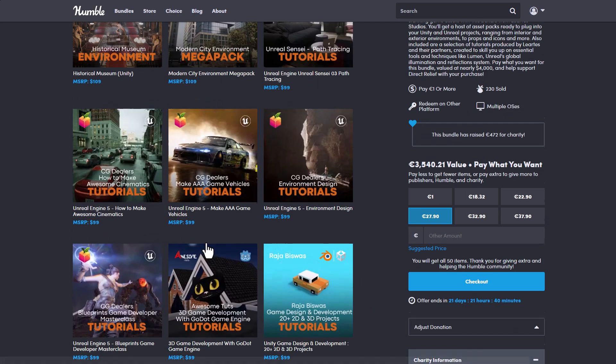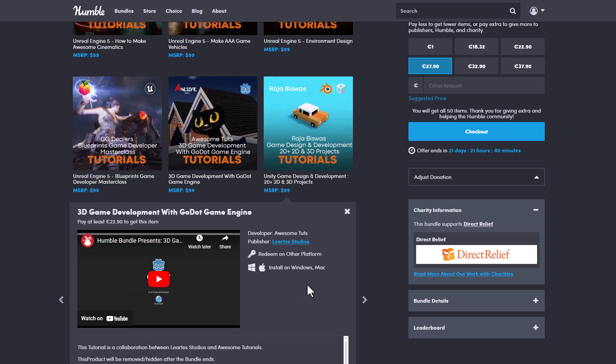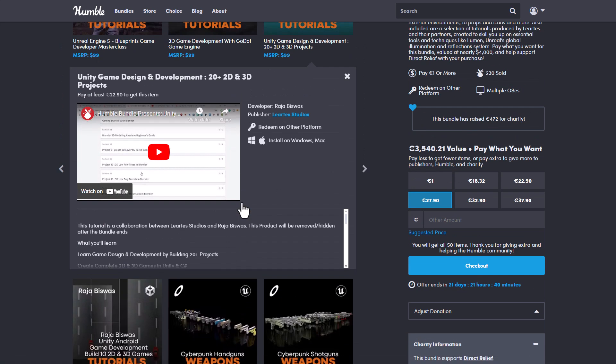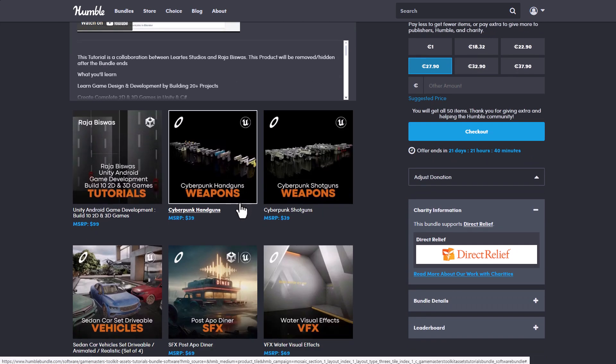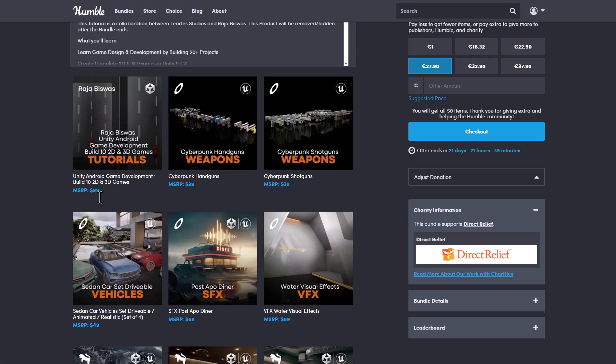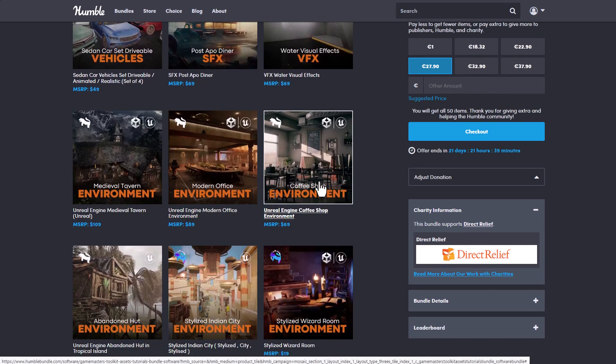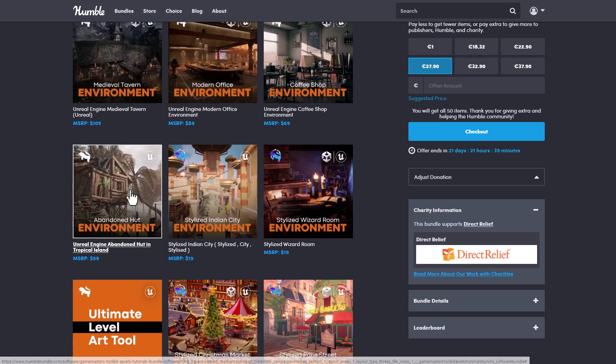Speaking about tutorials, if you're into Godot, you might want to consider this one from Awesome Tutorials, published by the folks at Larrative Studio. If you're trying to get started creating games with Godot, the 3D game developer tool with the Godot engine is right here. For those working with Unity and Blender, there's also a full set of tutorials for both 2D and 3D projects. There's also weapon assets, vehicle assets, sound effects, and visual effects. Larrative Studio layered all of this on Humble Bundle, along with environments from the coffee shop, modern office, medieval traveling, Abandoned Heart, the stylized Indian city, and the stylized wizard room — all from Larrative as well.